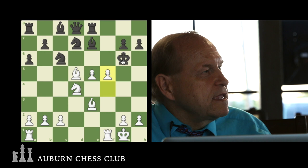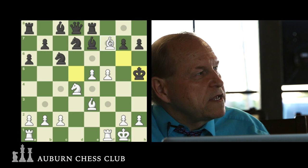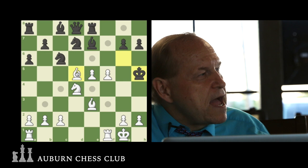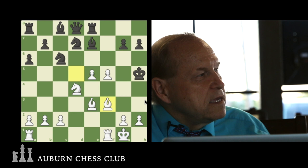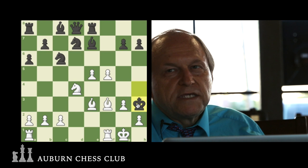E takes, we play Queen check, and the King moves out. Then F5 check. The King can't go here or here because of the Bishop, so he's got to go to H5. Then we brought the Bishop back check. First we were looking at Bishop F7 check, but the pawn could at least try to block. Bishop F3 check is more direct because he has nothing to block.